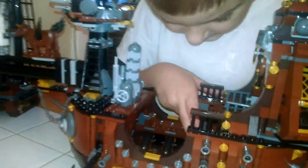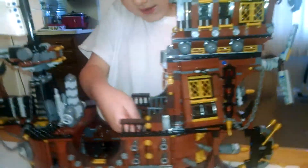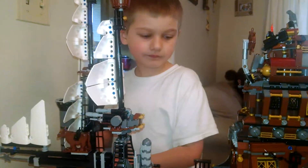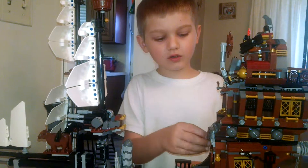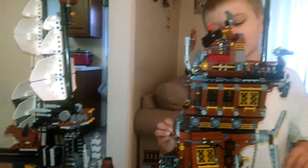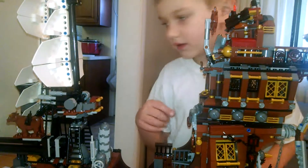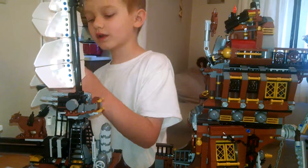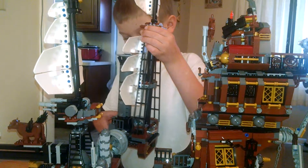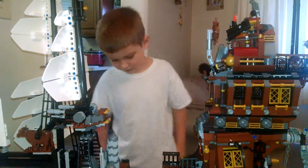This ship also has a barrel, and something right here that controls it. Now we're going to put it back on. Also these rope thingies that can swing back there to catch them. Now we're going to set it back down. They fell.